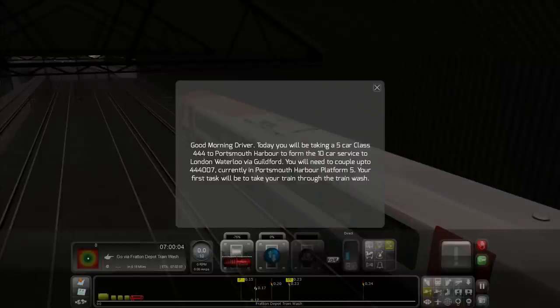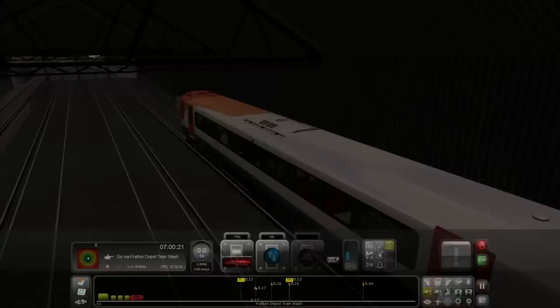Hi everyone, welcome to Train Simulator! Good morning driver - today you will be taking a five-car Class 444 to Portsmouth Harbour to form the 10-car service to London Waterloo via Guildford. You will need to couple into 444-007 currently in Portsmouth Harbour platform 5. Your first task will be to take your train through the train wash. Okey cokey, that sounds fine.